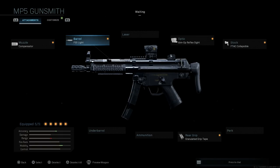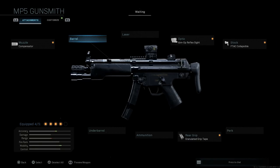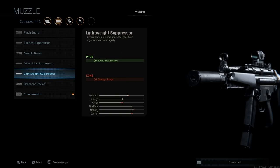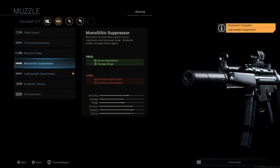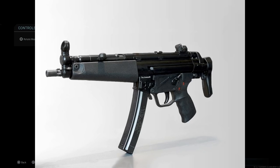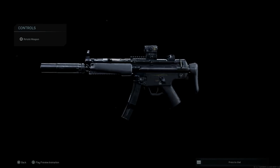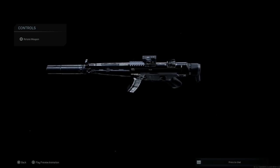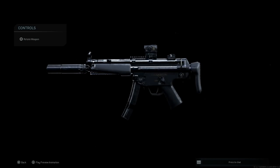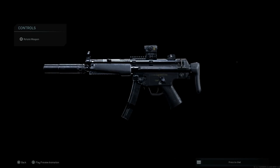We have an SEF trigger group — that means selector trigger group — and the M-LOK handguard. Swapping to the base handguard brings back the Surefire flashlight. If we switch to any of the suppressors — lightweight, monolithic, or tactical — the flashlight disappears because it would hit the suppressor. This strips part of the handguard and gives us a Picatinny rail on the bottom. This is still our MP5 A3 variant, now with Picatinny rails top and bottom and the SEF selector group.